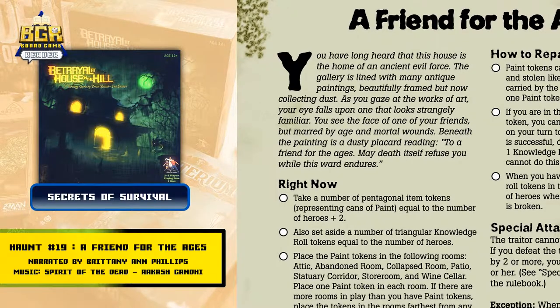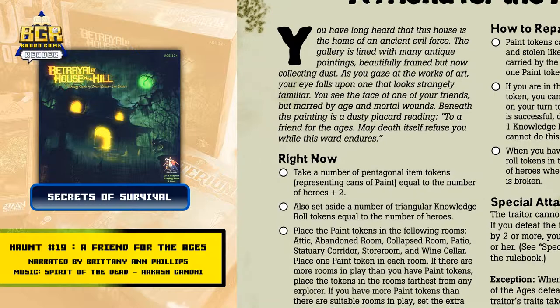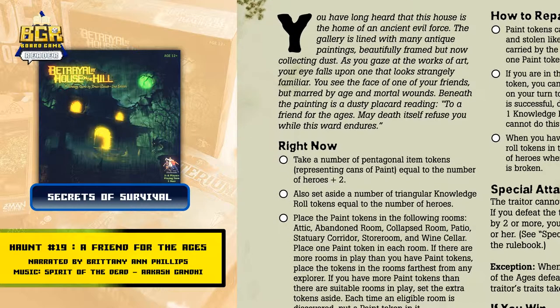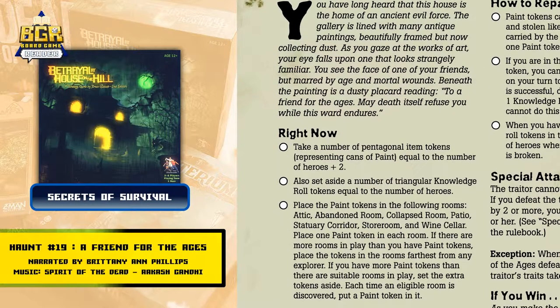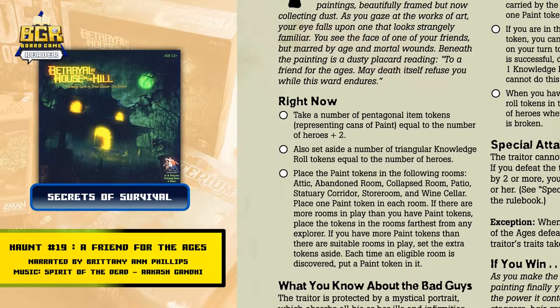Right now, take a number of pentagonal item tokens representing cans of paint equal to the number of heroes plus two. Also set aside a number of triangular knowledge roll tokens equal to the number of heroes.